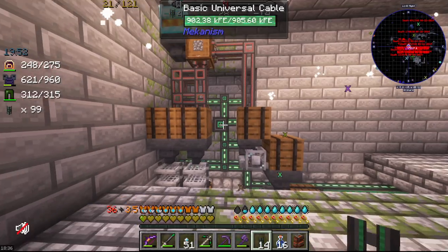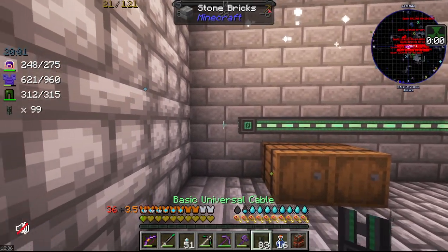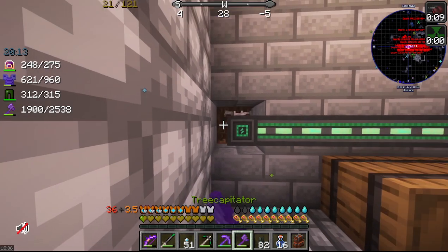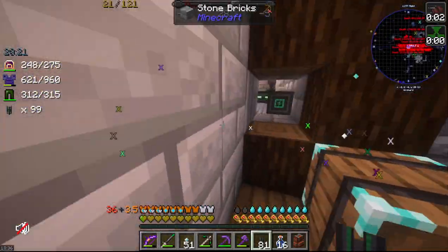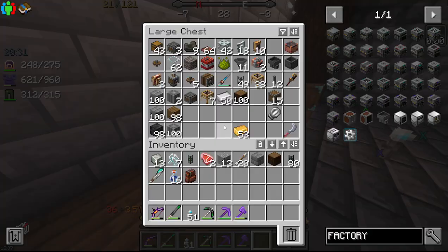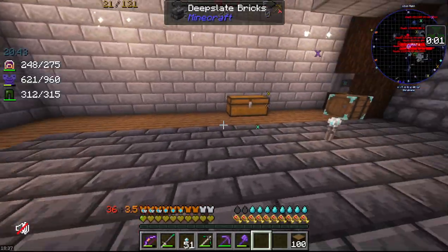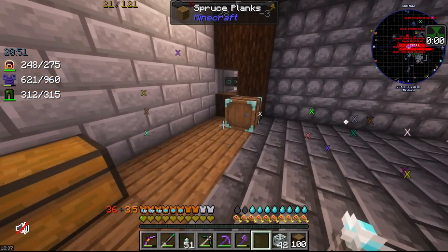Let's break this and get a power line out here. I can run the power straight through the wall here. Now, let's do a little bit of laying out. Give me some of this, give me that, give me some glass. What did I do with the crushing wheels?